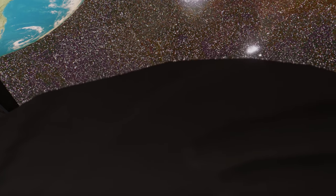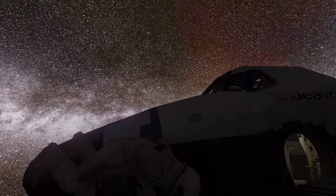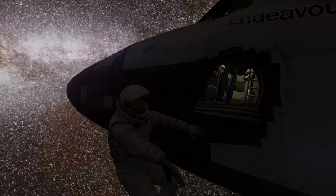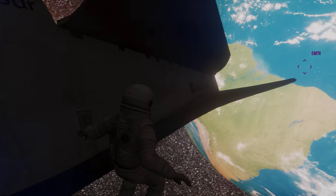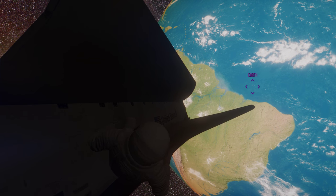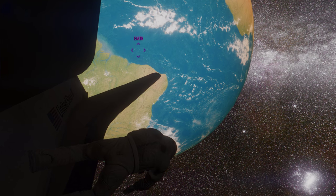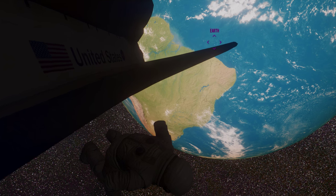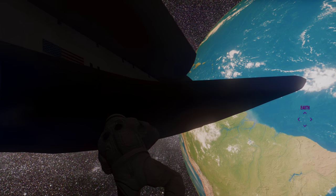In first person this is not that easy to control. We're just gonna pretend we're gonna check some of the heat tiles on the bottom of the shuttle. It's actually pretty dark in here. Alright, looks good.